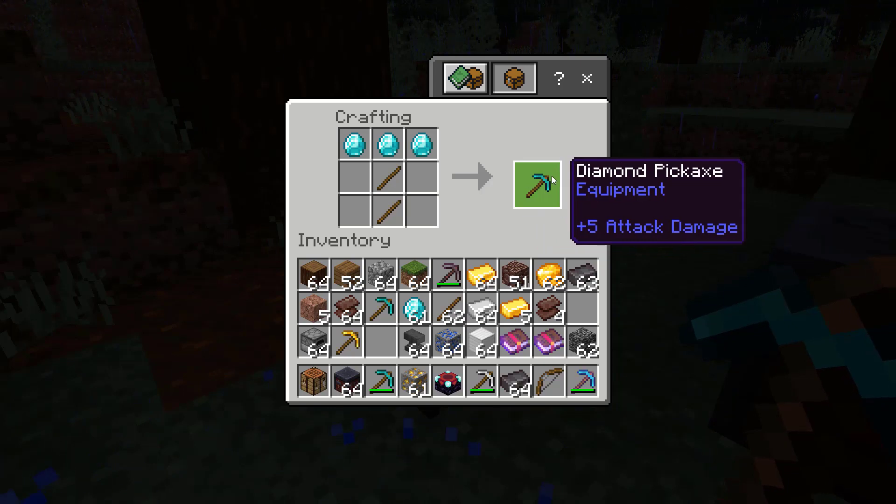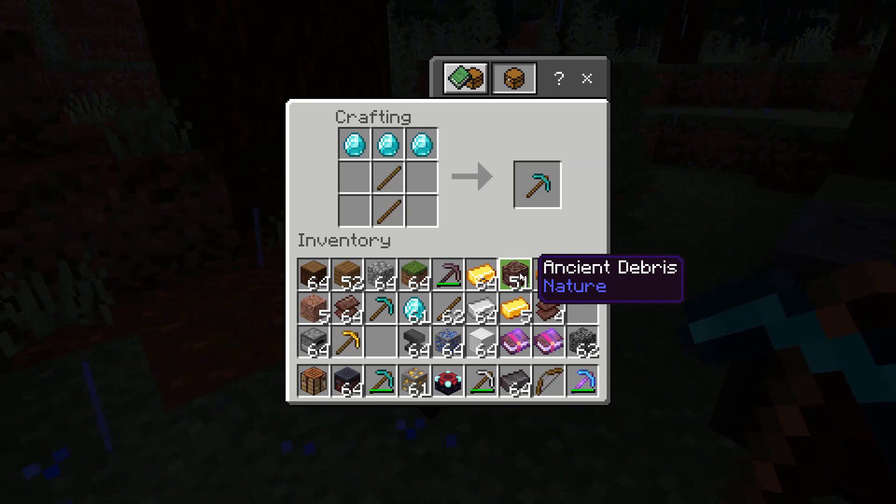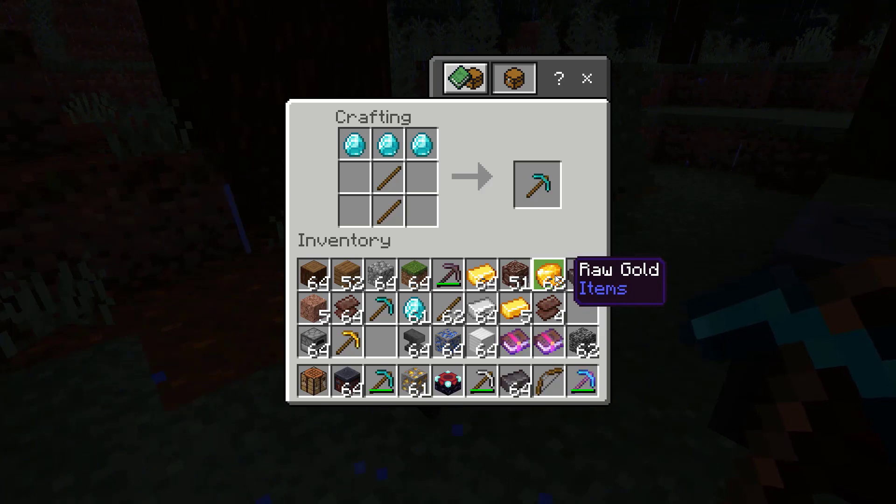Now to make a netherite pickaxe, you're going to need to combine a diamond pickaxe with a netherite ingot in a smithing table. First you need to collect four ancient debris, which can only be found in the nether. We have a tutorial on how to build a nether portal in Minecraft if you need help with that. You're also going to need four pieces of gold.